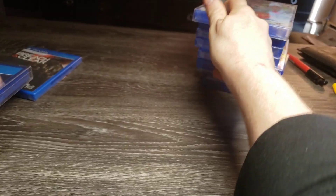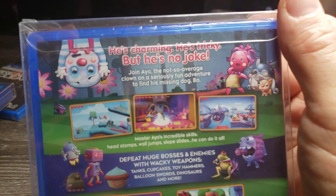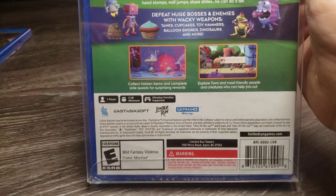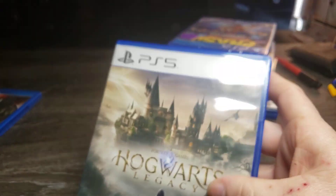This one is a PS5 version of AO the Clown, which also has 400 copies made — same thing as the PS4. The backs are a little different. Next one we have is Hogwarts Legacy. I did open this one and installed it on my PS5.